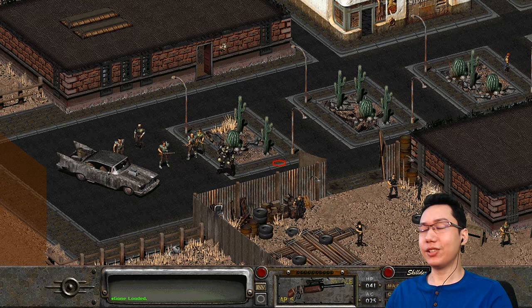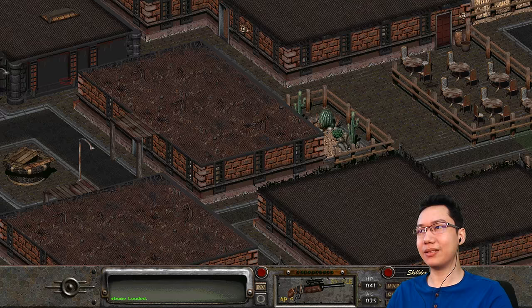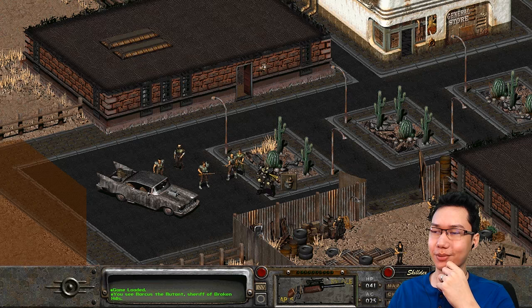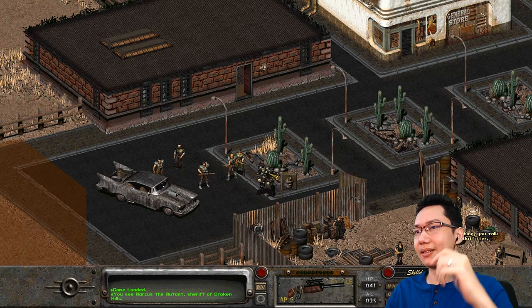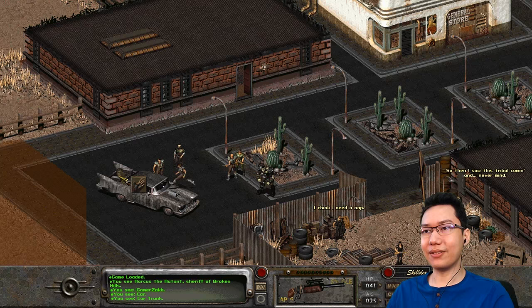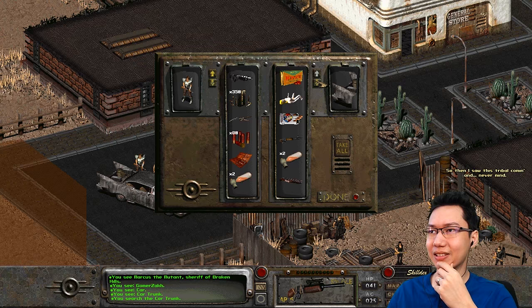Let's get into the game. We just finished Broken Hills — it's a nice little mining town. We did a bunch of stuff: there was a talking plant, we killed an intelligent rad scorpion, we got some people arrested, and mainly, we now have Marcus the Mutant, Sheriff of Broken Hills, as our companion, and he's got a Gatling gun, which is fantastic. Also, just off-screen, I've done a bit of inventory management, cleaned some stuff out, and dumped a lot of stuff into the car trunk.